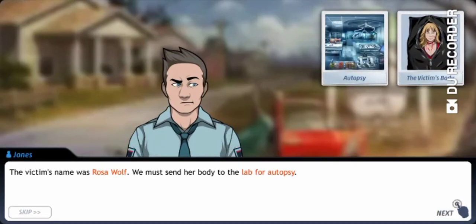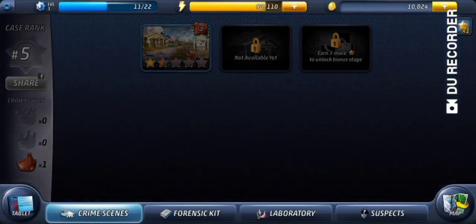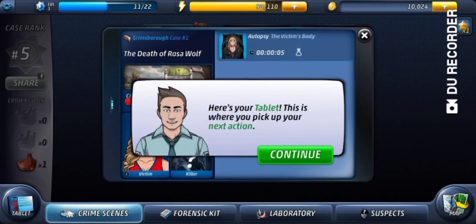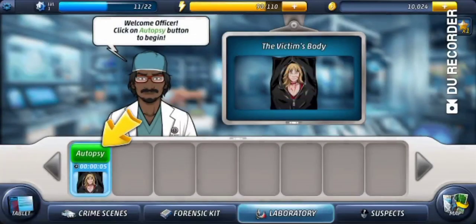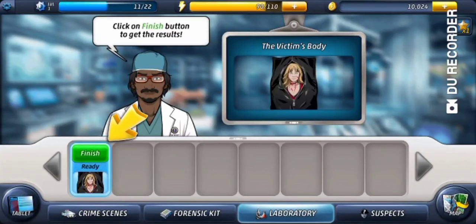The victim's name was Rosa Wolf; we must send her body to the lab for autopsy. This bloody knife is our murder weapon. Congratulations officer, you did great on your first investigation — you mean tutorial, right? So the tutorial is right now, and then we'll play the actual chapter. It might take a while because I may need to wait for the autopsy — it's never gonna be like five seconds like in this tutorial; it's gonna take like 18 hours sometimes.